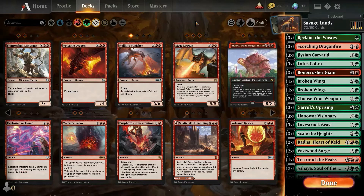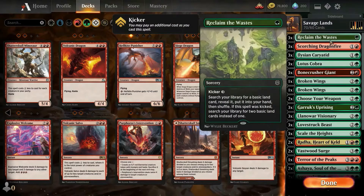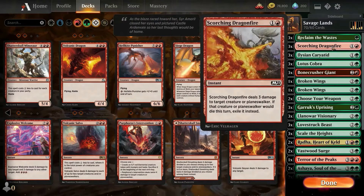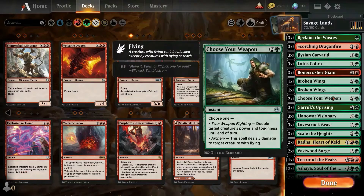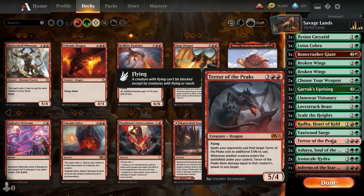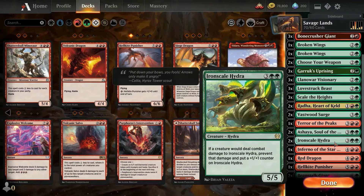Welcome back. So this was a tough choice — I could go with the landfall to do damage and increase the power of creatures, but I'm mostly going to go with putting lands on the field and putting big creatures on the field. That's my purpose here — Savage Lands, more savage creatures. So we have three Reclaim the Waste, three Scorching Dragon Fire, three Elvish Caretaker, three Lotus Cobra, three Bone Crush Giant, two Broken Wings, two Choose Your Weapon, three Garruk Surprising, three Warden of the Woods, three Lovestruck Beast, three Skilled Heights, two Heartseeker, two Fast Food Search, one Terror of the Peaks, two Ash Hydra, two Iron Scale Hydra.